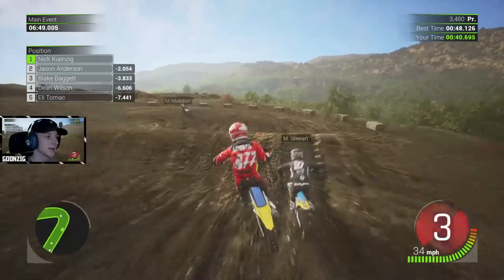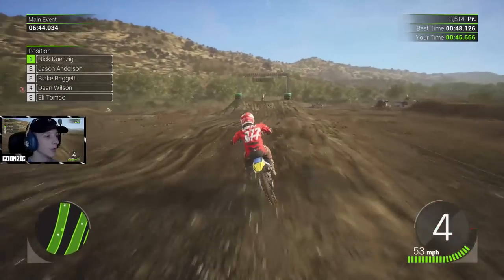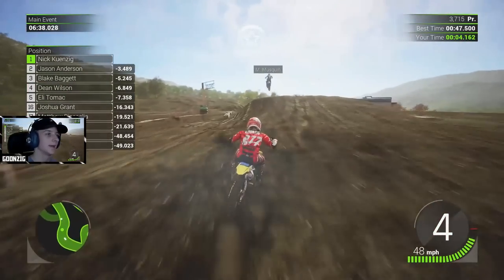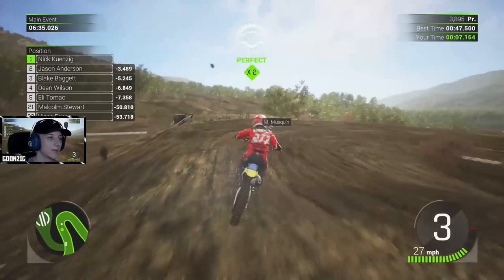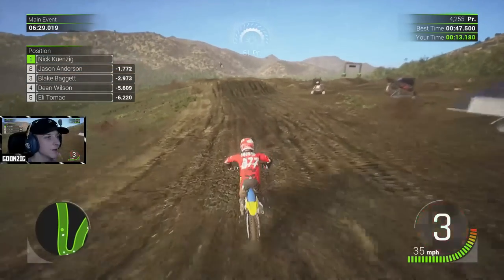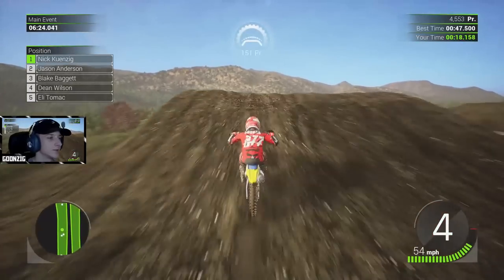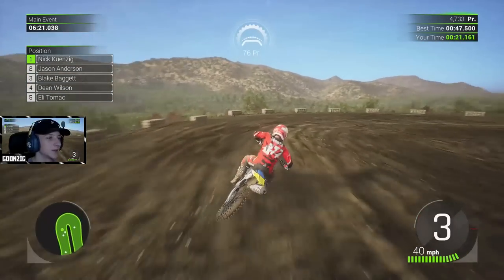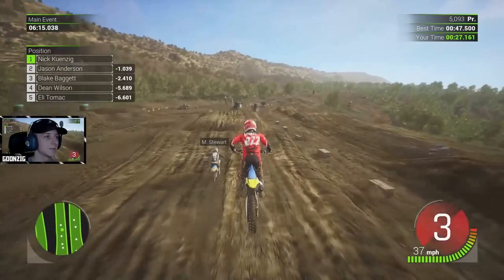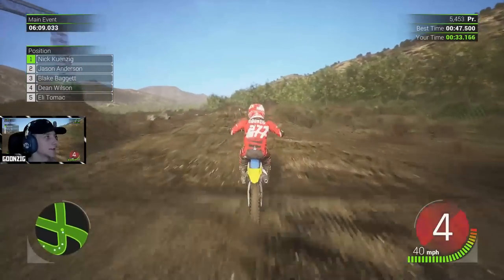I wouldn't say this track isn't fun — it could just be a lot more creative on their end. Like for a supercross track, if this was in a stadium it'd set a different vibe — you know, in a stadium you can't have elevation, you're stuck with a flat track. But here being outside, it just doesn't really work for me having just a flat track. I just feel like they could have done so much more. The intermediate layout isn't the best, the advanced layout is pretty much the same — nothing too crazy. And then we have the motocross track to check out as well.